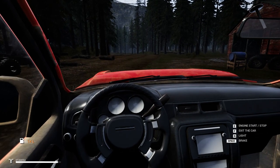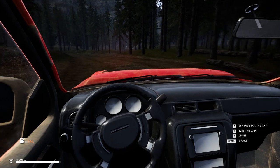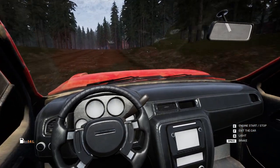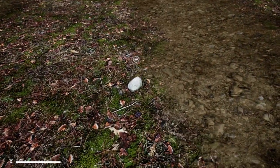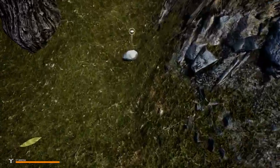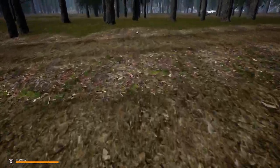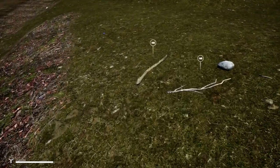You might wonder why the ground looks bare — I turned off the foliage so I can spot stone easier. Look at all that stone; if the grass were on I'd barely see any of it. I turn the grass back on afterward because the game looks a lot better with it on.